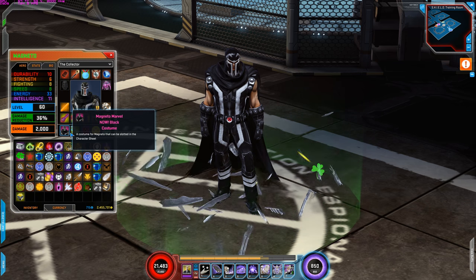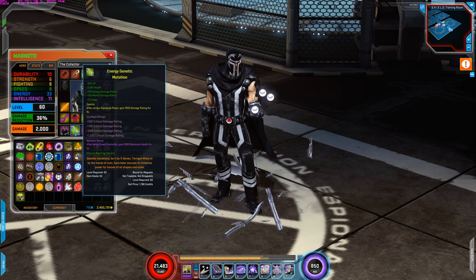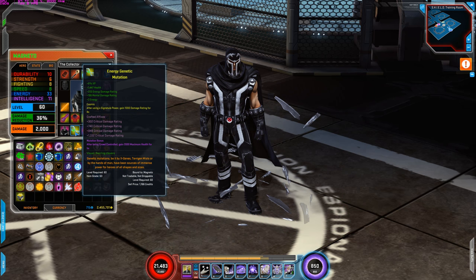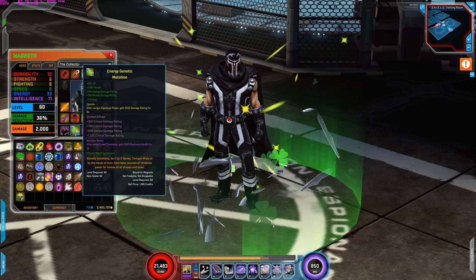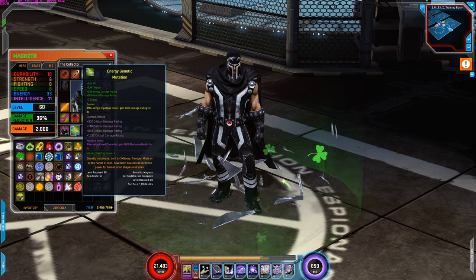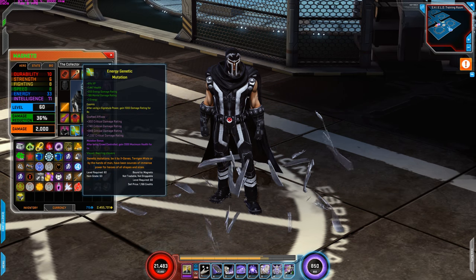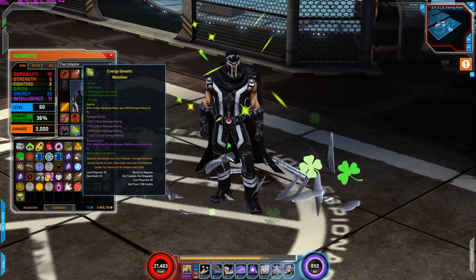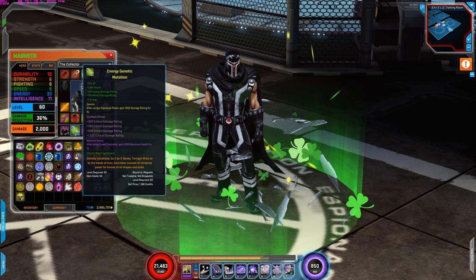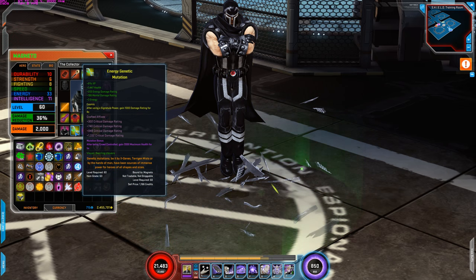For the costume, I'm using Magneto Marvel Now black costume. The catalyst increases my XP by 8%, health increase, damage rating to energy, and plus 2 energy. The cosmic bonus is: after using a signature power, gain 1,000 damage rating for 4 seconds. The crafted fix is critical damage rating as always. The mutation bonus is: after being crowd controlled, gain 2,000 maximum health for 5 seconds.